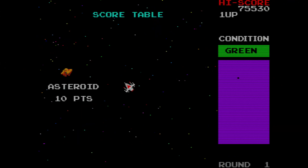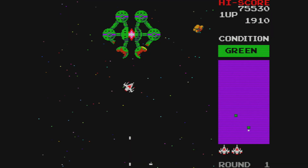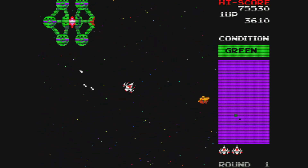You also need to survive and destroy waves of enemy ships, mines and asteroids, and a radar on the right-hand side of the screen helps locate enemies and base stations. All through the game, a digitised voice tells you when specific events are happening, although it's not particularly clear sometimes what exactly is being said.